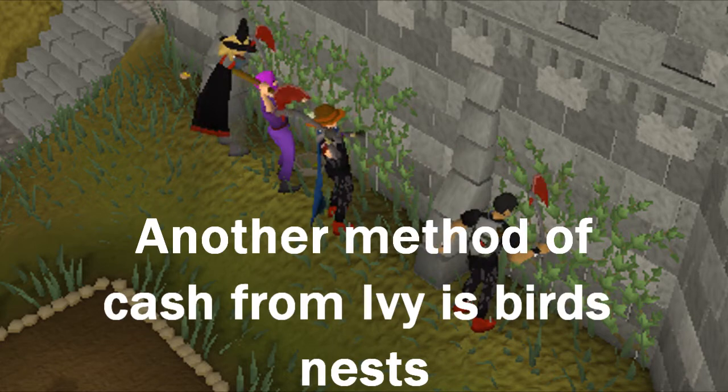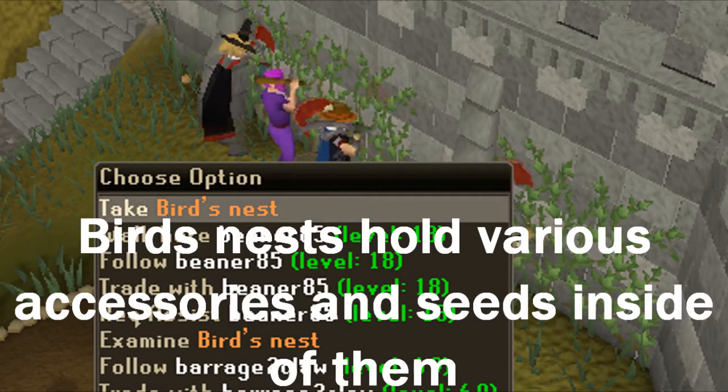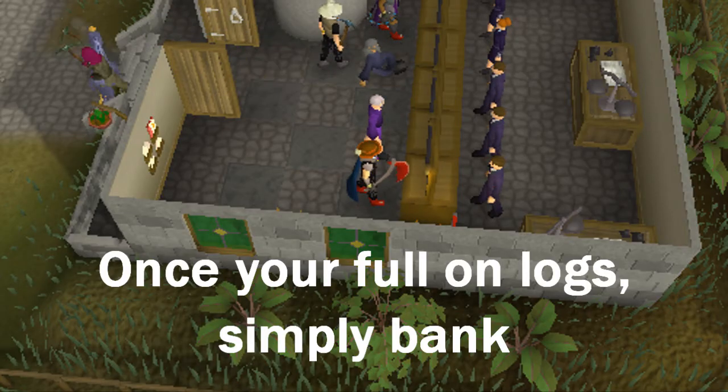Another method of cache for ivy is bird's nests. Bird's nests hold various accessories and seeds inside of them. Once you're full on logs, simply bank.